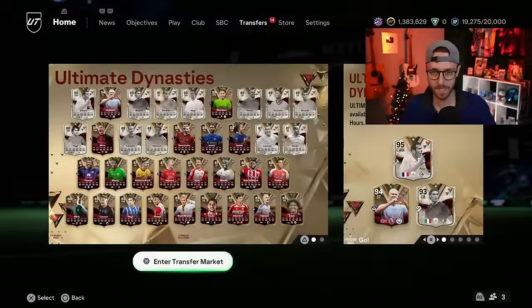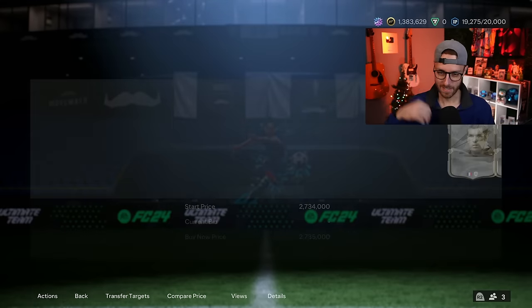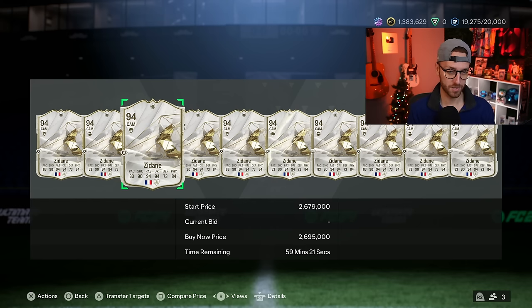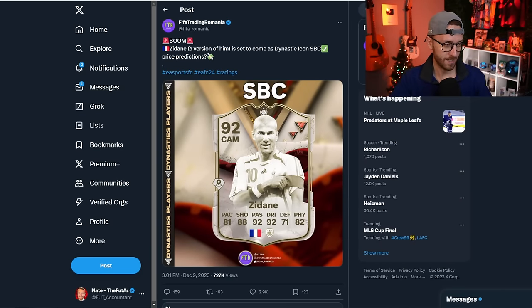It's going to be expensive. This SBC is going to be out for over a month, so EA knows people will craft it during whatever Winter Wild Cards or fitness promo we have this year. I could see them releasing it at 1.5 mil or even 2 mil. It kind of depends on the rating. This one's kind of sick too because it's going to have a dynamic image with the Icon Dynasty card design, which is better than a regular Icon card design. So I think there's a lot of hype for this SBC.